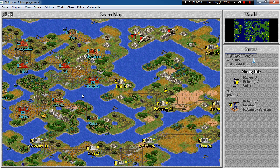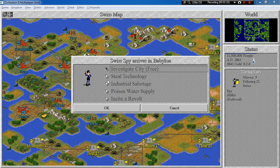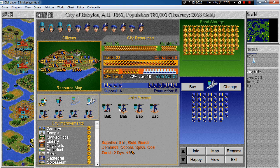With this spy we will try to go over to Babylon and we can investigate the city for free. By the way, a spy can move with three movement points. Look at this — they are really preparing for a war, and Babylon is a huge city with a lot of improvements, so I definitely want to capture them with all the goods inside.